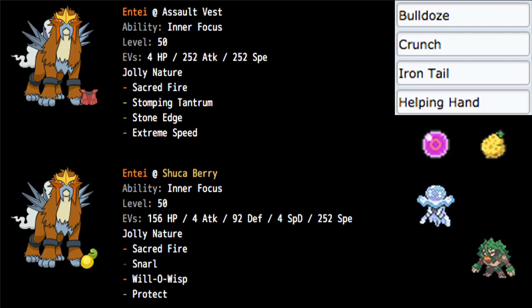Entei with Assault Vest, Inner Focus — both builds are using Inner Focus because it's by far the better ability. For this build, we have 4 HP, 252 Attack, and 252 Speed. This allows it to be a strong Dynamax with the 4 HP, while also being very strong and fast. Being as strong and fast as possible makes it pretty easy to use, and it's about as basic a spread as you can get for this Pokemon.